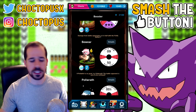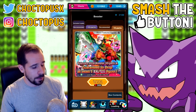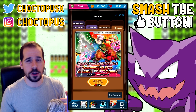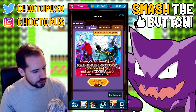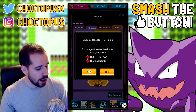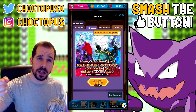You guys should know the drill by now — I'm going to ask you to open some boosters with me and I'm hoping you get something good. I hope you get something better than I get. If I pull a UX, I want you to pull two UXes! We're going to start with the newer banner first, then move on to the older one. 500 gems here, 500 on the other one — smash that like button, let's do this!